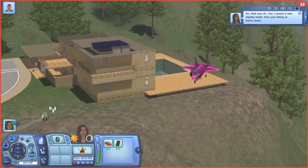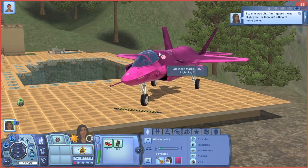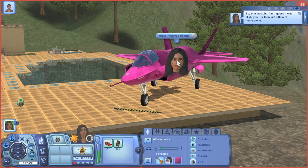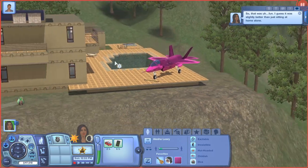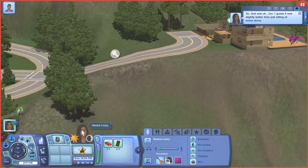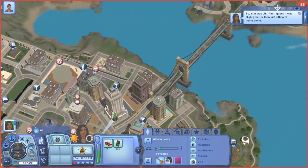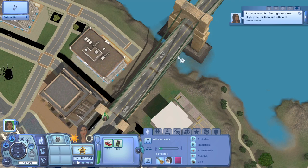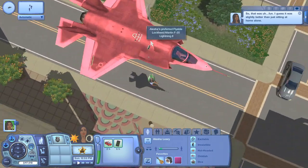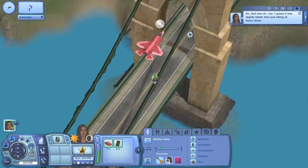This will be perfect for like a storyline — the flyable plane could work great for a flying story if you're doing a Sims 3 series or something like that. I would probably use this more as a decoration than a functional vehicle, but I think it's pretty neat that Fresh Prince was able to make a sort of flyable plane. It would be perfect for storytelling purposes, or if you want your sim to get home faster — they will, because look how fast she's about to go home. And I don't even have it on any speed other than the first one, but look how fast she's going.